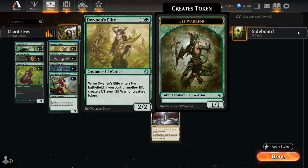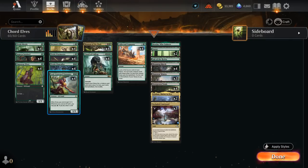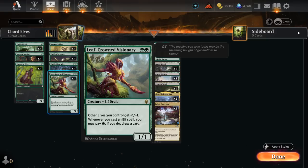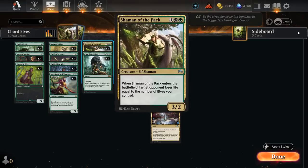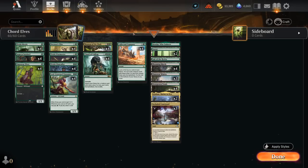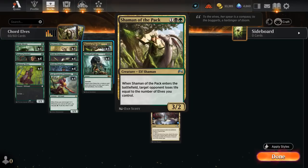We also have four copies of Dwynen's Elite, a 2/2 that immediately makes a 1/1 token if we control another elf, plus a few lords: Elvish Clan-Caller and Leaf-Crowned Visionary to pump up the team, so we can potentially win by attacking with elf tokens. The Visionary can also draw additional cards, while Clan-Caller can search up additional copies of itself. At three mana our only creature is Shaman of the Pack, which means Collected Company may not be quite as impactful as in other decks, but finding a Shaman with token makers alongside it can be incredibly devastating.